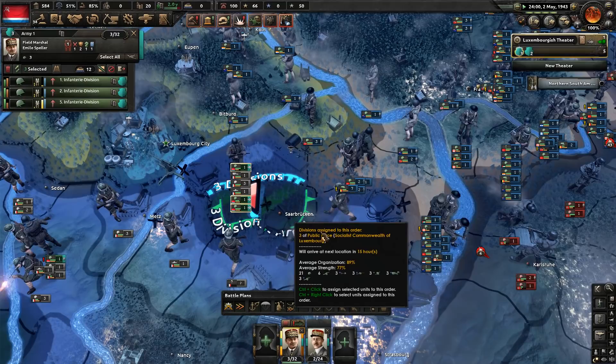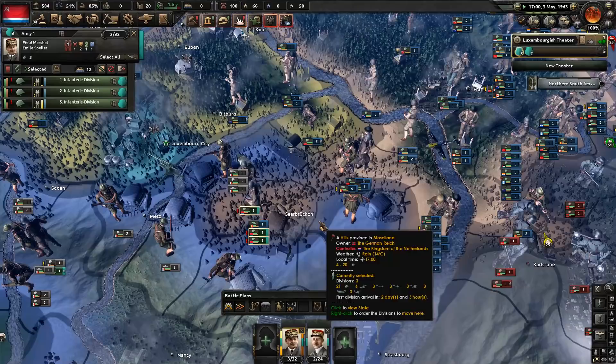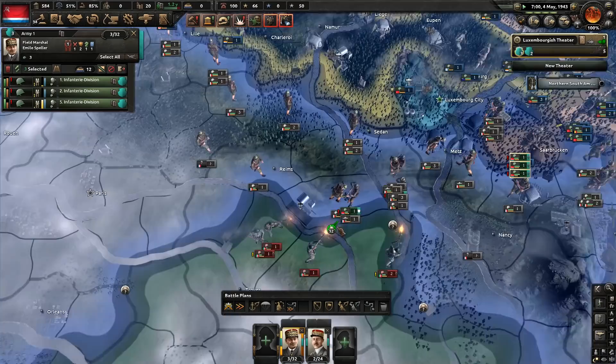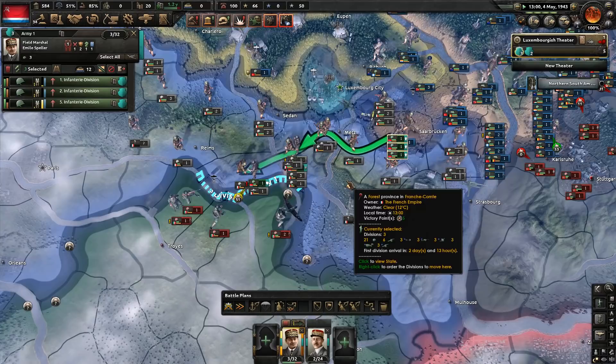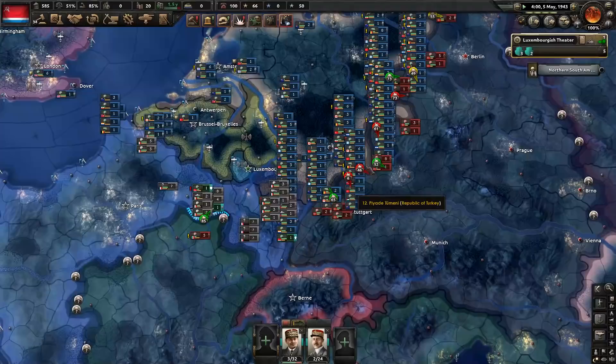Here we are finishing off the German occupation in our general area — the last little pocket's been taken down. With that we're going to stop participating in the fighting against Germany because that's kind of safe. All of our troops can be committed over here to the Italian front. I'm even going to commit so far as to applying a front line, but only to two regions — that's about as wide as we want to go with only five divisions.